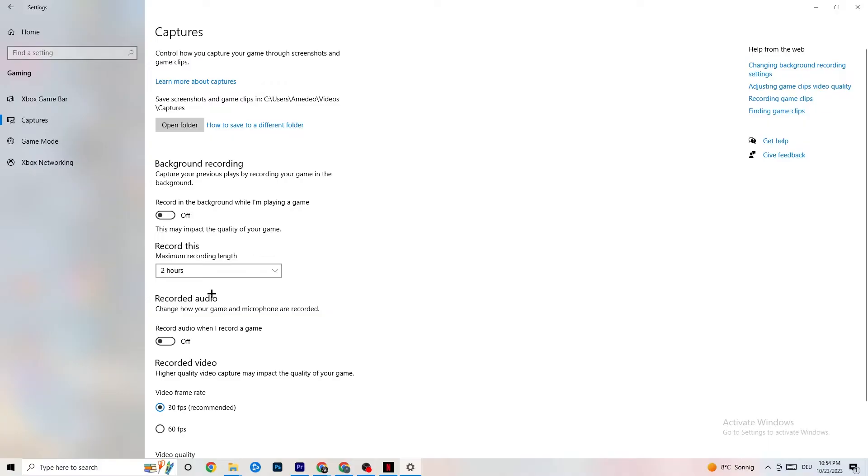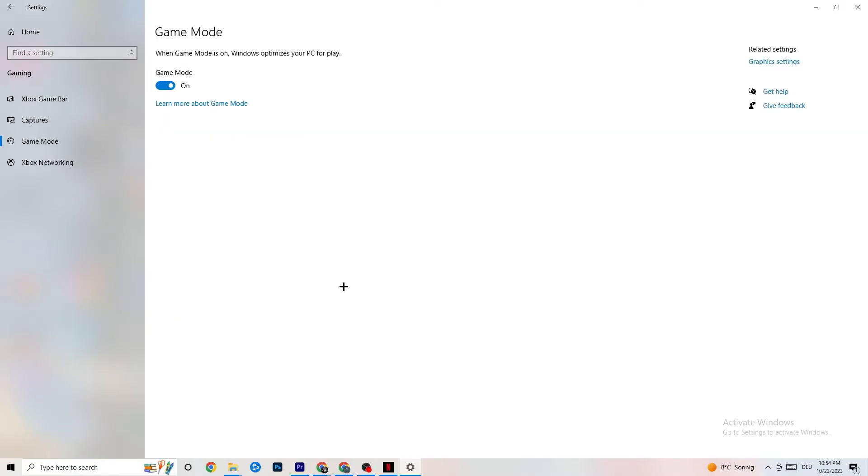Click on Game Mode. This one is tricky — I can't generalize whether it should be on or off because it differs for every PC. Test both settings, see which gives better performance on your device, then keep whichever works best. Once done, close Settings.